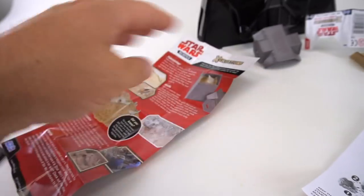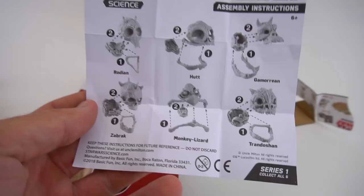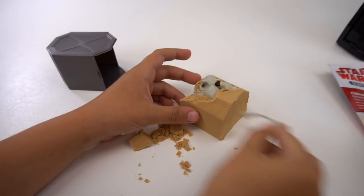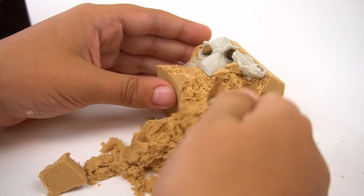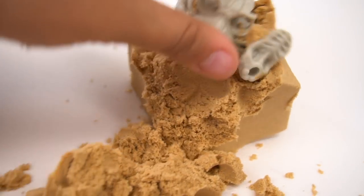We didn't really get any tools. This is what it looks like - kind of like digging out dinosaurs. I found a bone in here! Keep digging and see if... Oh! It looks like kinetic sand, isn't it? It's like kinetic sand - kind of like that Bob the Builder sand we had before.